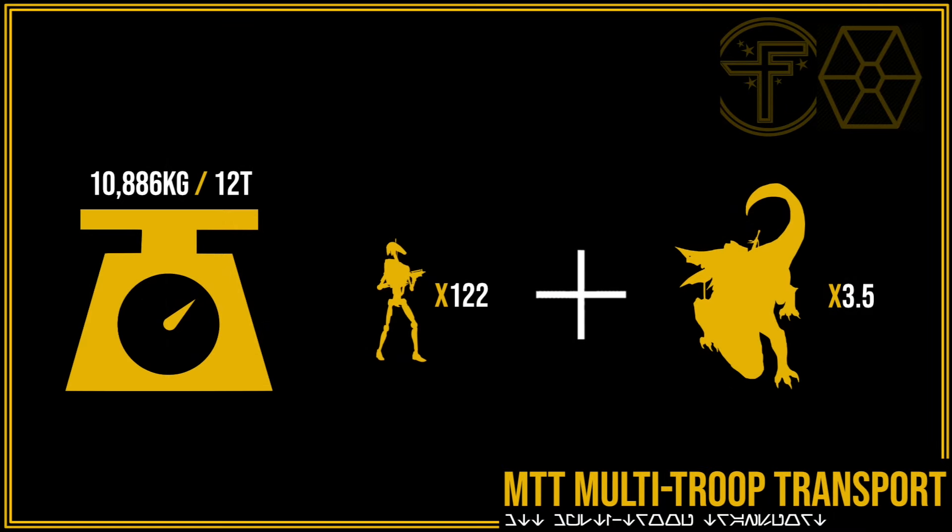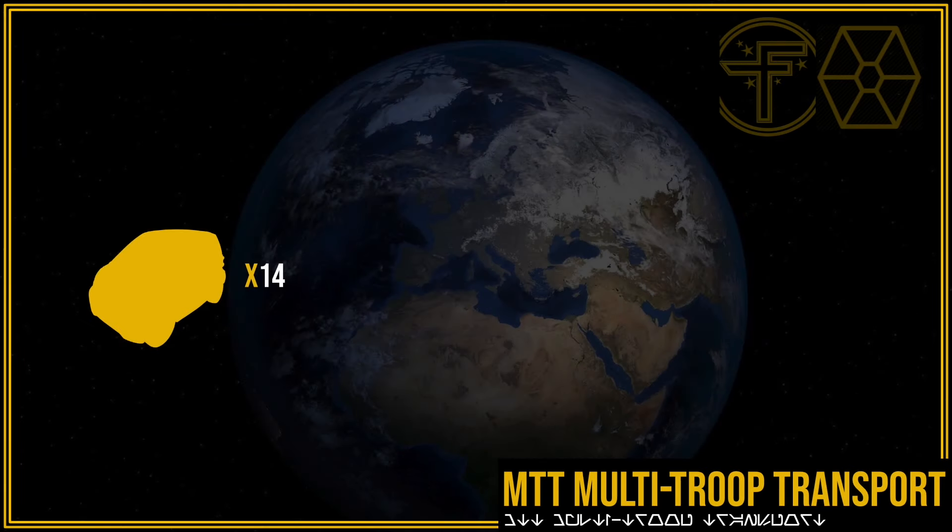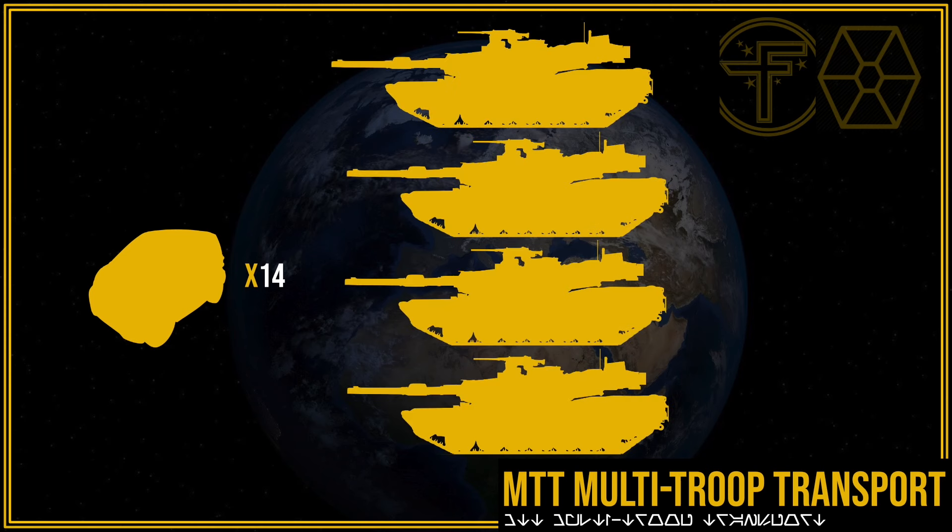Cargo-wise, it's estimated that the MTT could haul 12 tons — that's enough to haul 112 OOM battle droids including their blasters, and still have enough to add three and a half dewbacks. If one of these showed up on Earth, it would be as long as 14 smart cars, taller than four M1 Abrams tanks, and have enough hauling power to transport 879 bars of gold.